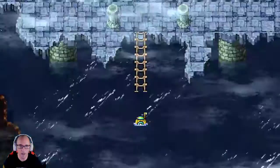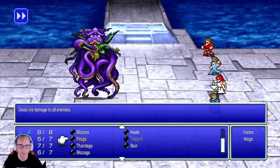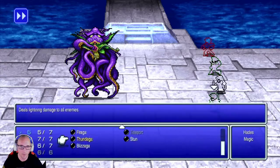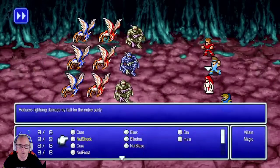Once we can go underwater, we're going to fight the water one. Now we're fighting the Kraken for the water crystal. Boom boom boom - Kraken goes down because we're awesome. Kraken's down, blue crystal active. Wonderful.